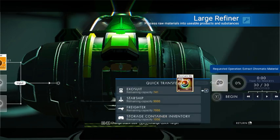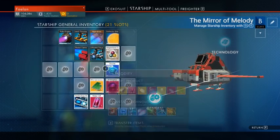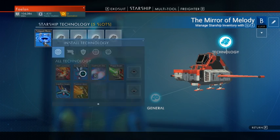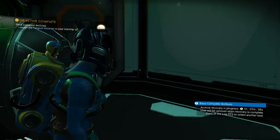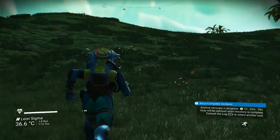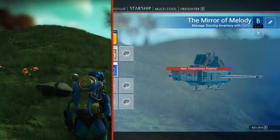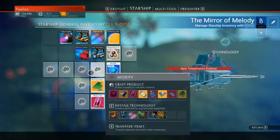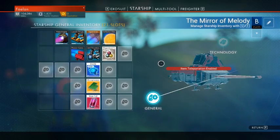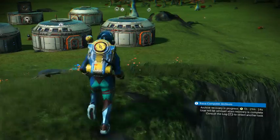So now we should be able to come in here, craft the anti-matter, and then the teleport receiver. So that means I can interact with my starship even when I'm nowhere near it, which I think will be pretty awesome.